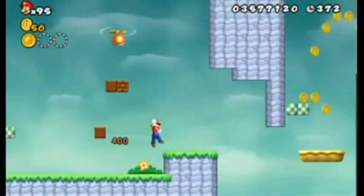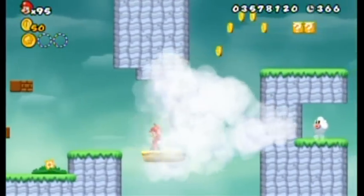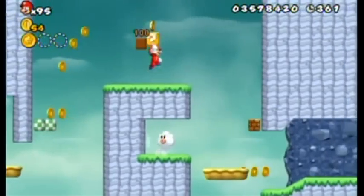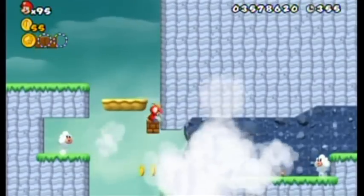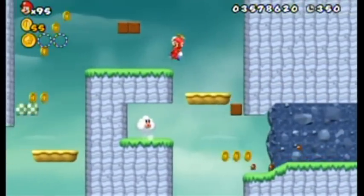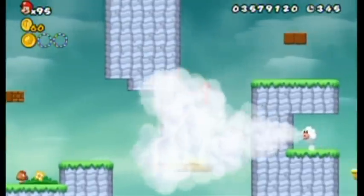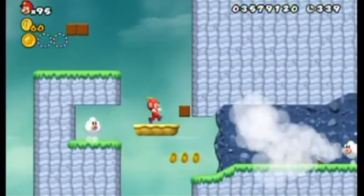I would prefer to have a propeller mushroom in this — oh, there we go. Because when you have a propeller mushroom you'll be able to blow away clouds like that, or at least certain clouds. There are going to be more clouds throughout this area. That flower was completely useless to me. And yes, it does blow away the clouds — how nice.